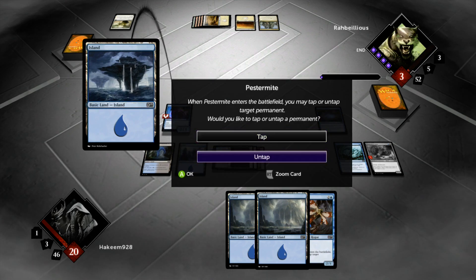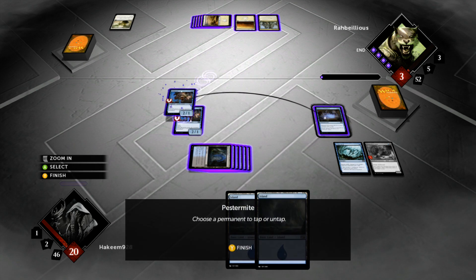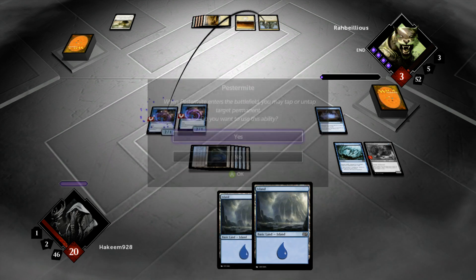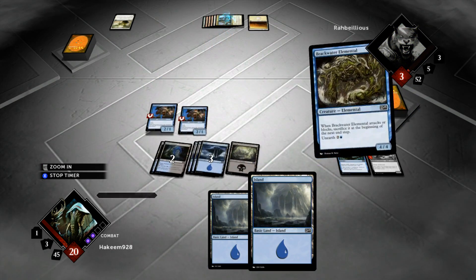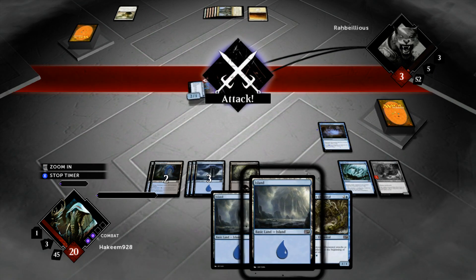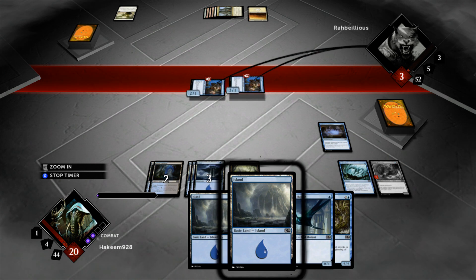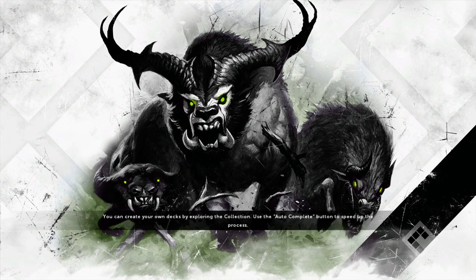Yes — untap. Then we'll flash in another Pestermite and tap down his land. He has to have a Shock right here. Tap. His only out right now is Righteous Blow. Let's find out if he has it. Trigger the Intelligence — doesn't look like he has it because I think he would have cast it by now. And now we just flash in 2 Pestermites at the end of the turn and give him a good knocking.